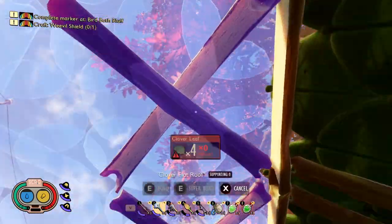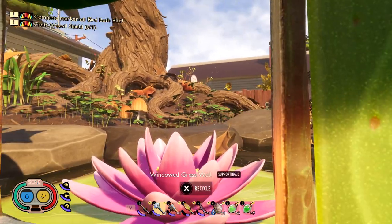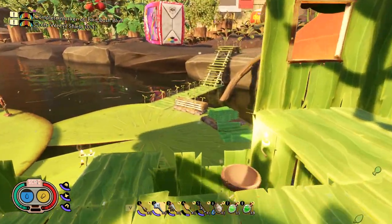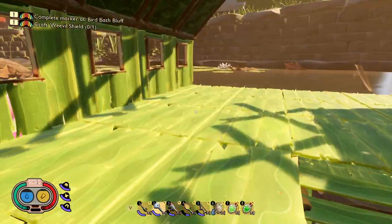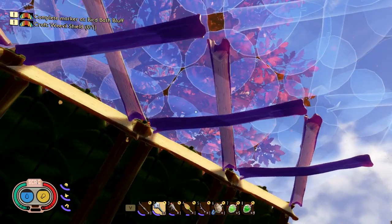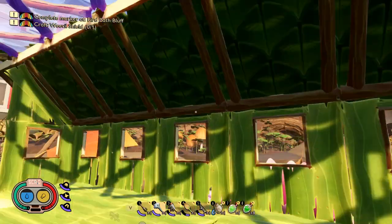These guys over here basically need clovers and one weed stem. There's plenty of clovers over here — tons of them, and they haven't even grown back yet, so that's not going to be a problem. Weed stems? I got a bunch of them. All I had to do was cut down the one on the other side of the juice box, and that gave me 21 of them. I have plenty. I have to complete these edges before I can do the one in the middle, otherwise you'd have something floating in midair.